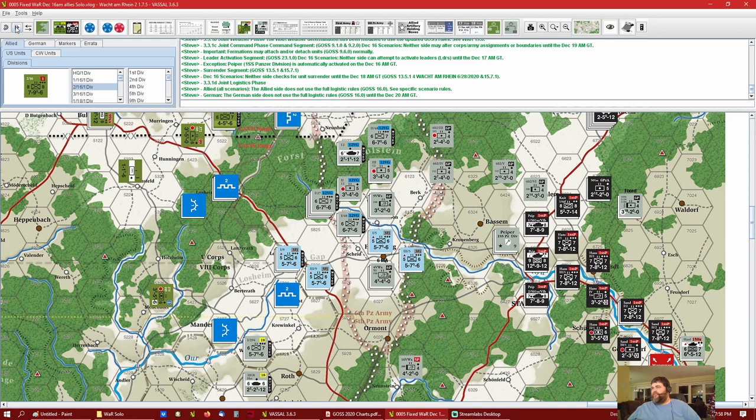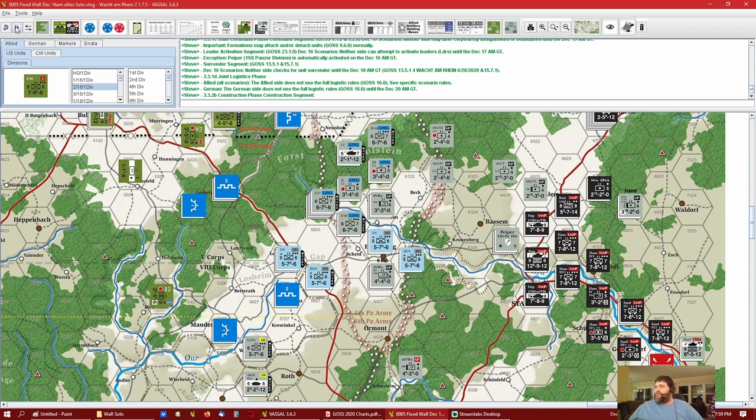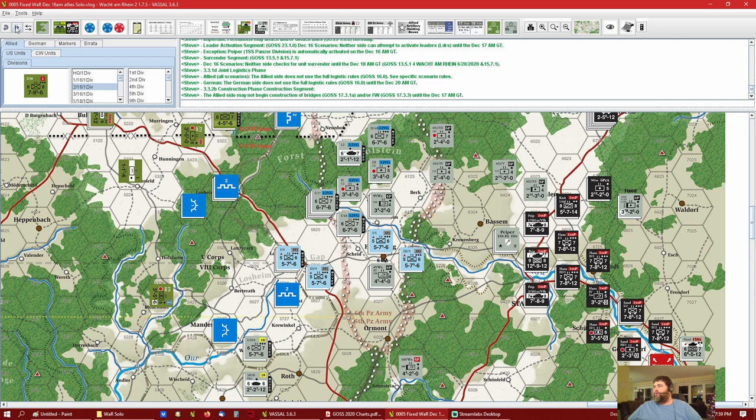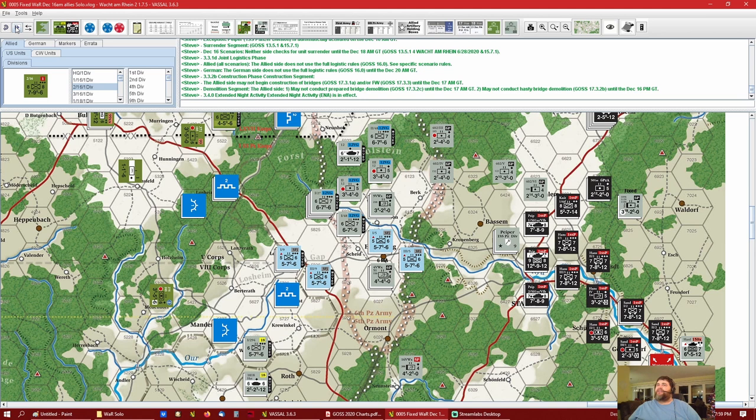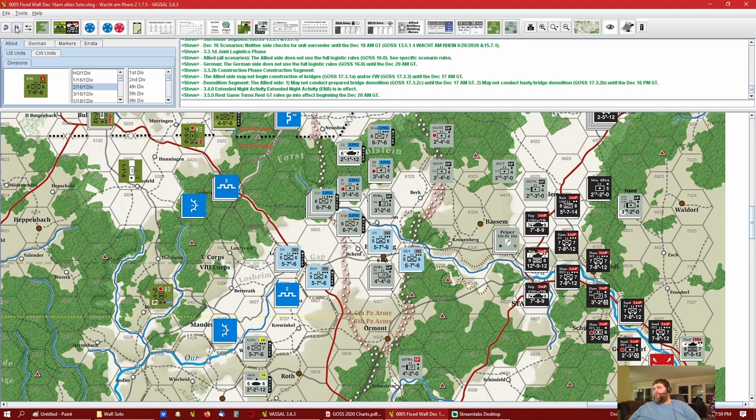The German side does not use the full logistic rules until December 20th AM turn. Construction Phase Segment: the Allied side may not begin construction of bridges or fieldworks until December 17th. Demolition Segment: the Allied side may not conduct prepared bridge demolition until December 17th AM, and may not conduct hasty bridge demolition until December 16th PM. Extended night activity is in effect. Rest game turns go into effect starting December 20th, so there is essentially no rest game turn in the first few days.